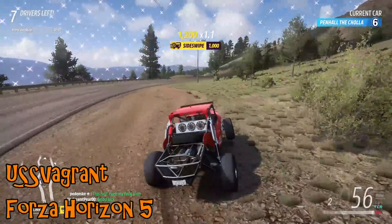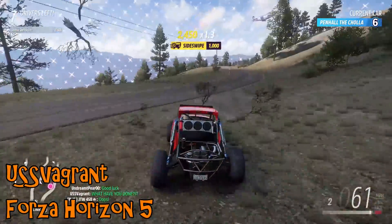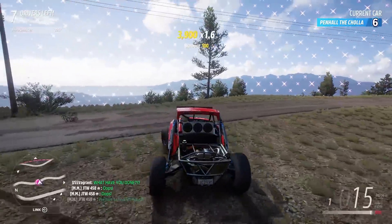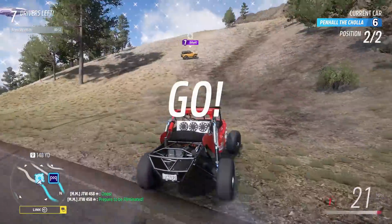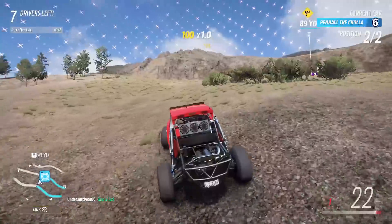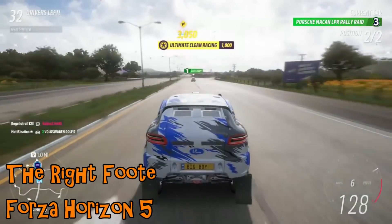USS Vagrant on Horizon 5 is playing a round of the Eliminator, a decent way through with only seven drivers left. Looking for somebody to challenge, someone spots them from behind and they go to challenge the Bronco. When the game decides to put the finish line directly in front of the Bronco — pointing the right way — that is the shortest race I've ever seen. The buggy was always going to be in trouble there.